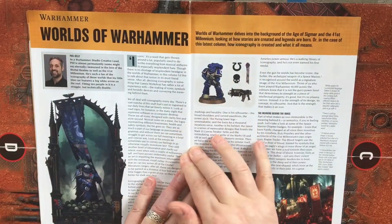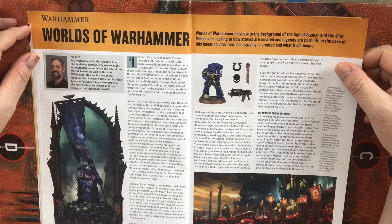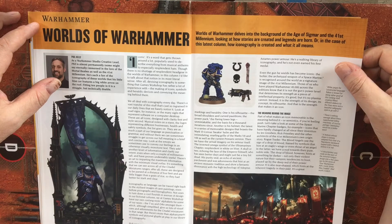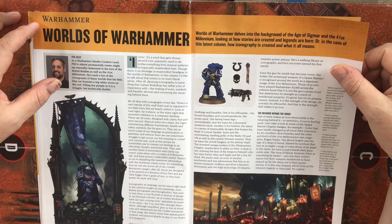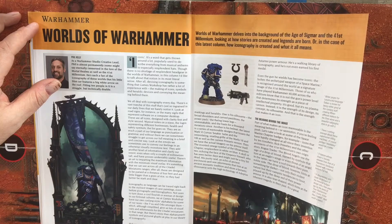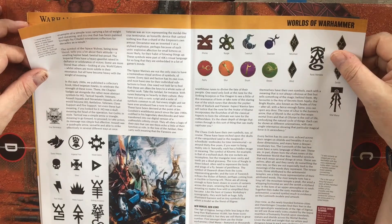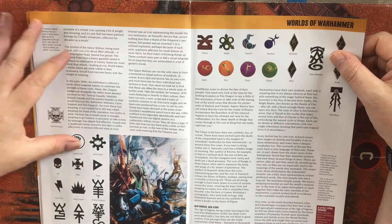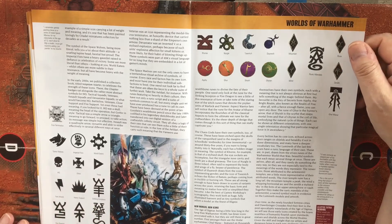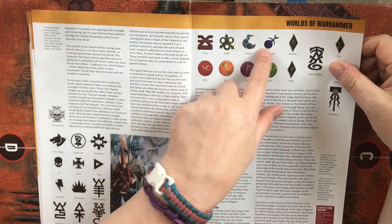Worlds of Warhammer delves into the background of Age of Sigmar and the 41st millennium, looking at how stories are created and legends are born. This one looks to be about iconography — Space Wolves, Imperial Fists, World Eaters — as well as some of the Eldar and the tactical symbols that go on the shoulder pauldrons for Space Marines. Some more icons: Khorne, Nurgle, Tzeentch, Slaanesh.